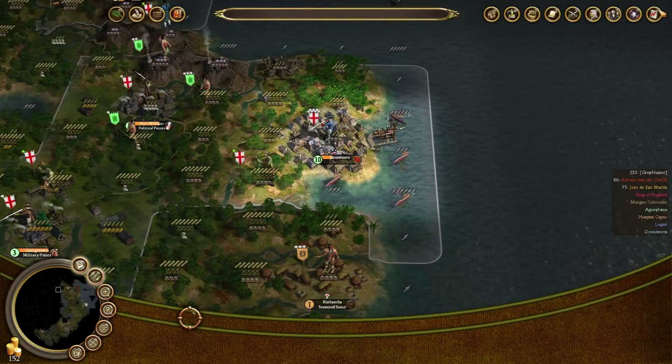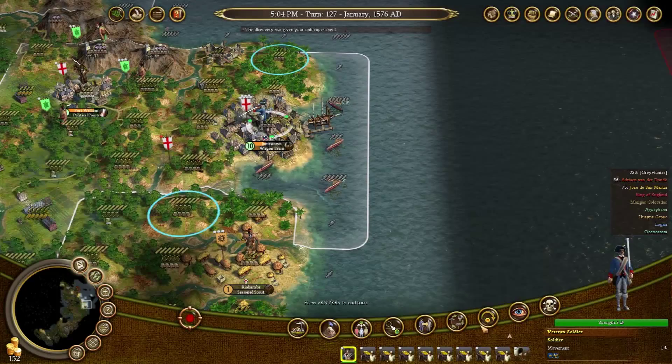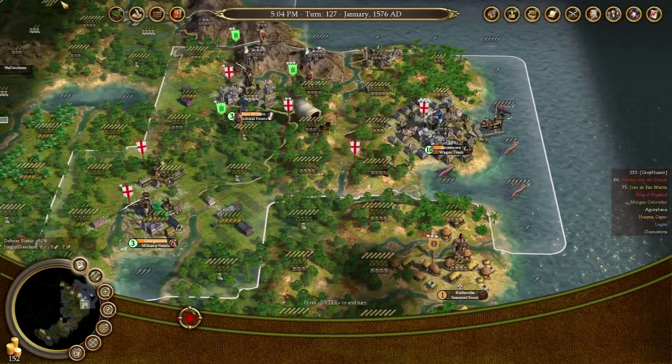I'm going to put a wagon train on order. We're going to make him get cigars, silver, and sugar from all those places and bring it back here. He'll run around grabbing all that stuff. I haven't asked him to get silver from this settlement because we don't actually have any silver coming in from there - it's just for later if we so desire. It'll bring everything down to this particular spot.